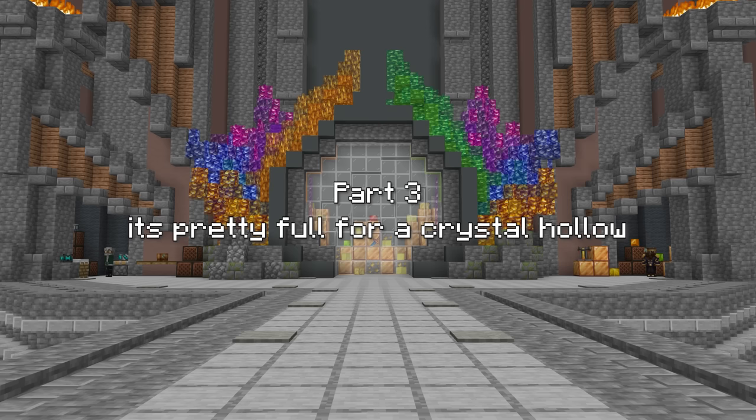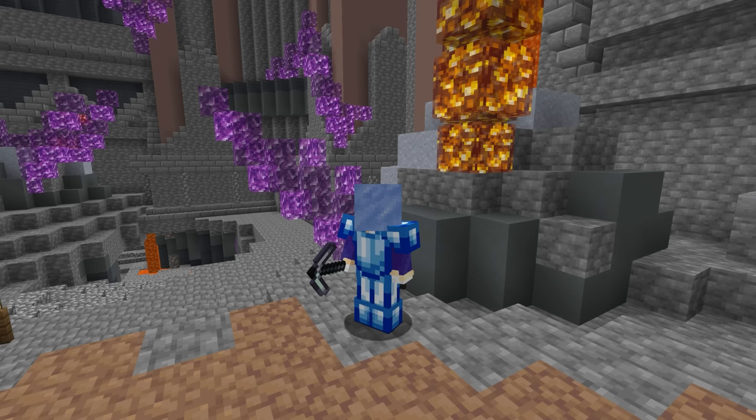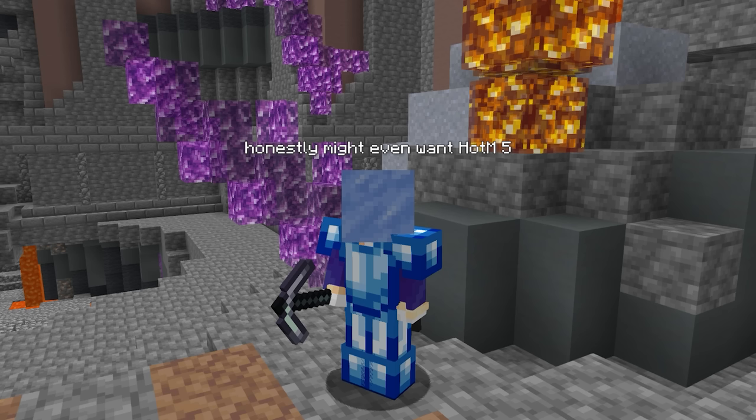The last thing you'll need is a titanium pickaxe of any kind — you just need it for the breaking power 6, though the polished titanium pickaxe helps. Make sure you have Heart of the Mountain 4 and at least a titanium pickaxe before heading into the Crystal Hollows, or else you're kinda wasting your time.